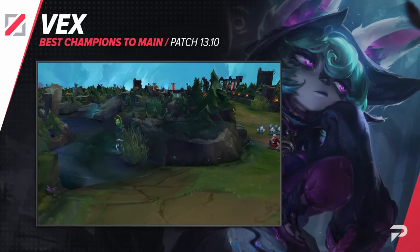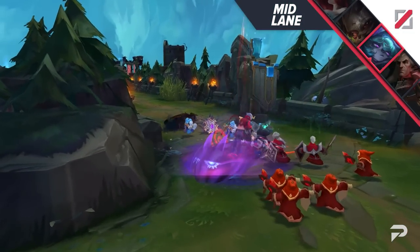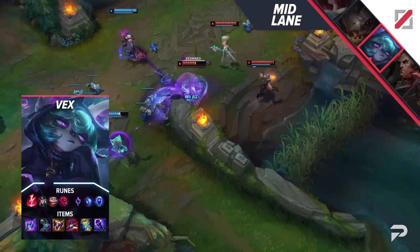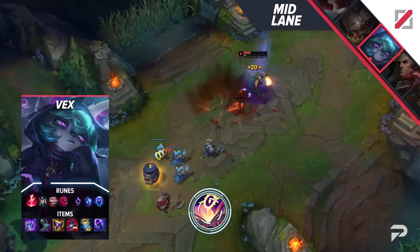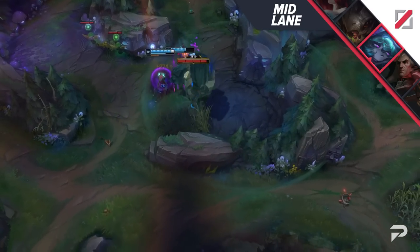Our final mid laner is Vex. Her mix of being a burst mage and battle mage makes her super easy to execute — you can carry by one-shotting foes but also have the tools to be super safe against big threats. This makes her a super consistent pick that you can even blind pick since there are no real lane counters or unplayable enemy comps. As with any burst style champion, definitely get Mejai's to start snowballing hard if you're doing well early — if you do, you can drop Zhonya's or Void Staff depending on which you need more.